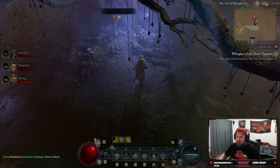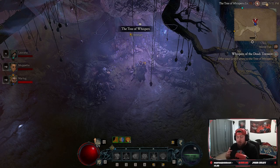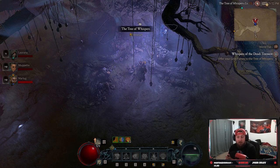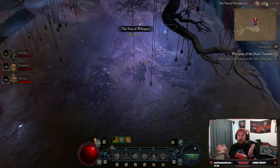So what is the Tree of Whispers? The Tree of Whispers is the brand new bounty portion of the game that we used to have in Diablo 3 — it's acting as that bounty system. In order to unlock the Tree of Whispers, you have to finish the main campaign. It does not matter if you finish it on World Tier 1 or World Tier 2; you just have to finish the main story and as soon as you do, you unlock the Tree of Whispers.